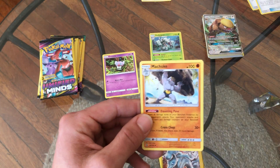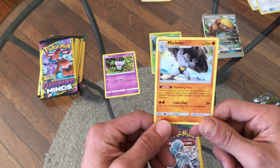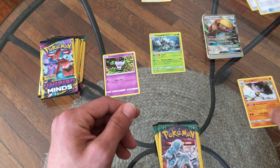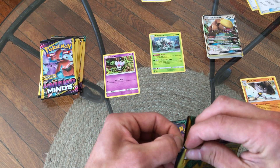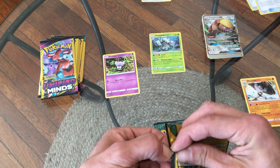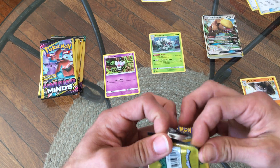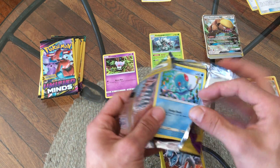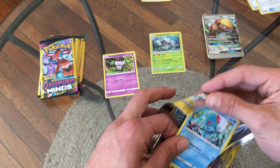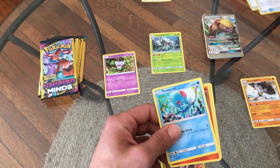And Machoke — oh I love Machoke! This brings back memories of when I was a kid playing Red, Blue, and Yellow. I always pick Machop, then you get to Machoke, and then to get to Machamp I realized you had to trade him and I was so disappointed. Obviously I had friends that could help me trade and evolve him, but let me tell you — the biggest inconvenience when you're an eight year old kid is trading Pokemon.